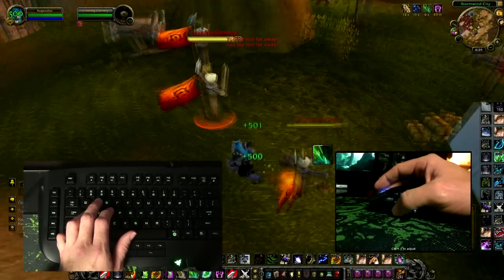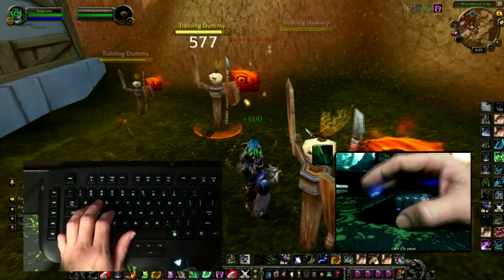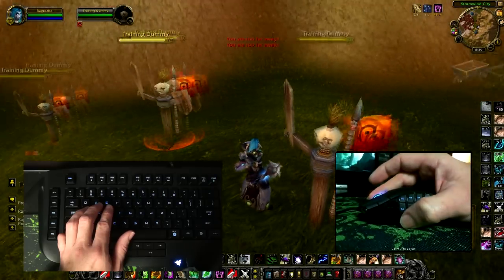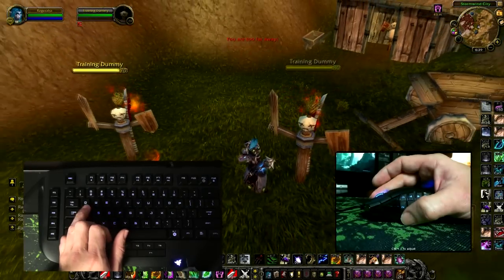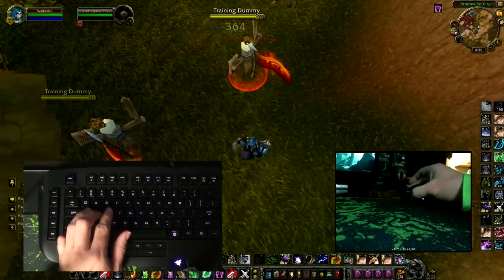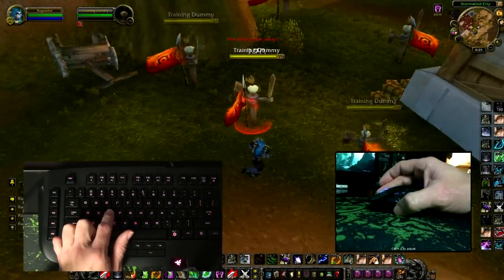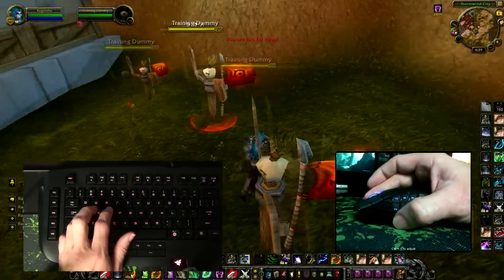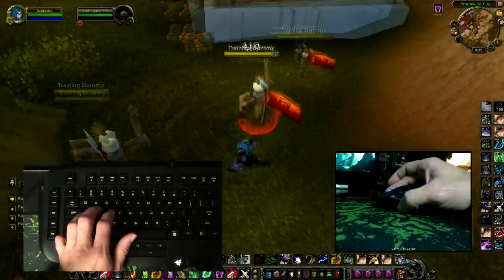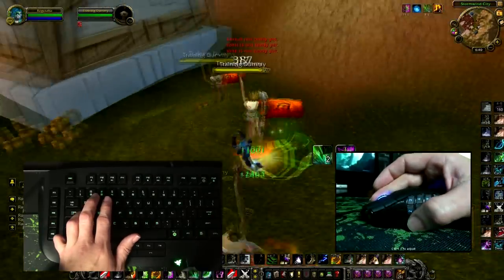Now I'm going to circle strife. This is how you circle strife: press the right mouse button and leave it pressed. You'll be looking like this, and while moving to the left you move. Eventually you'll run out of mouse space and you'll have to press the other way and come back, then run the other way again. You have to try to do this while getting spells off — I'm going to do Lifebloom, run the other way, Rejuvenate.